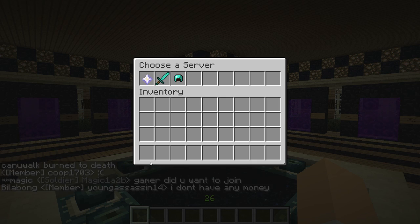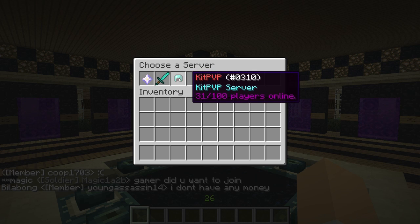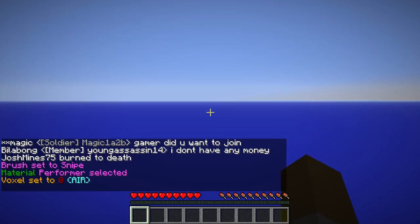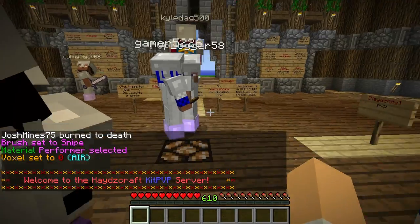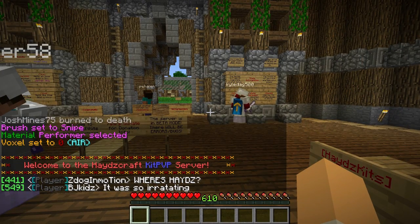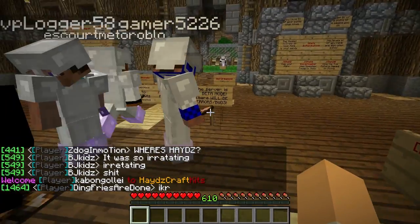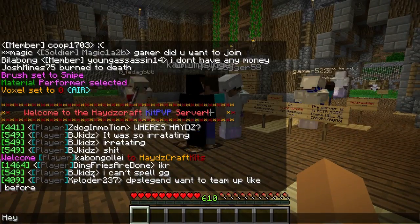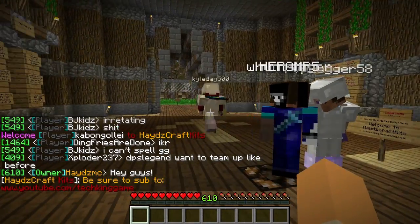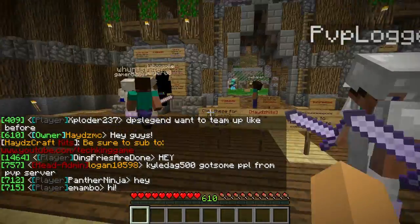If I type slash servers again, that brings up the menu and now I'm going to jump to the KitPVP server. It's worth mentioning that the only thing that's shared between these servers is teleportation — you can only teleport between each one. Donations, money, items, factions, homes — everything is separate to each server. The only difference is that you can teleport between them, and they're completely separate servers.